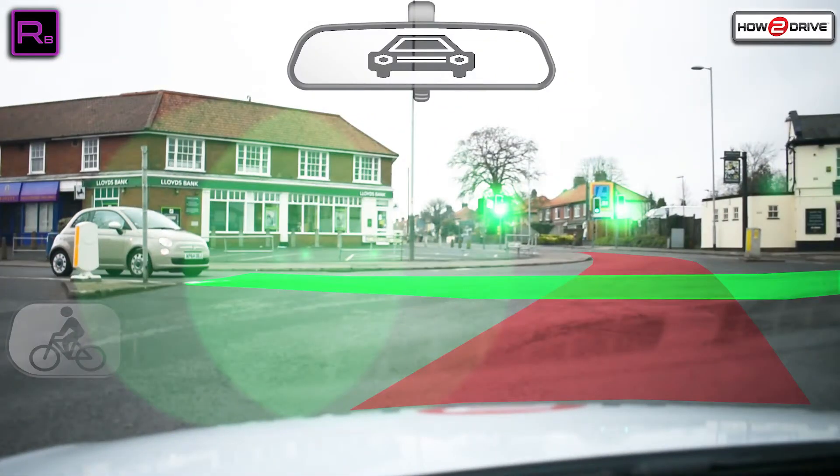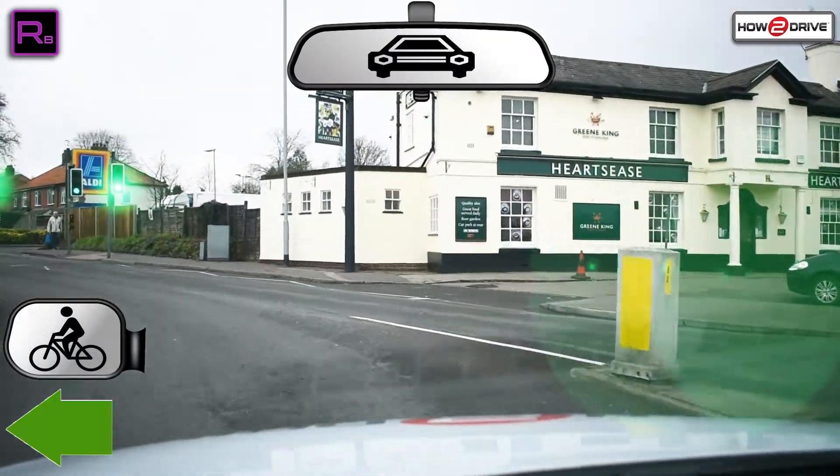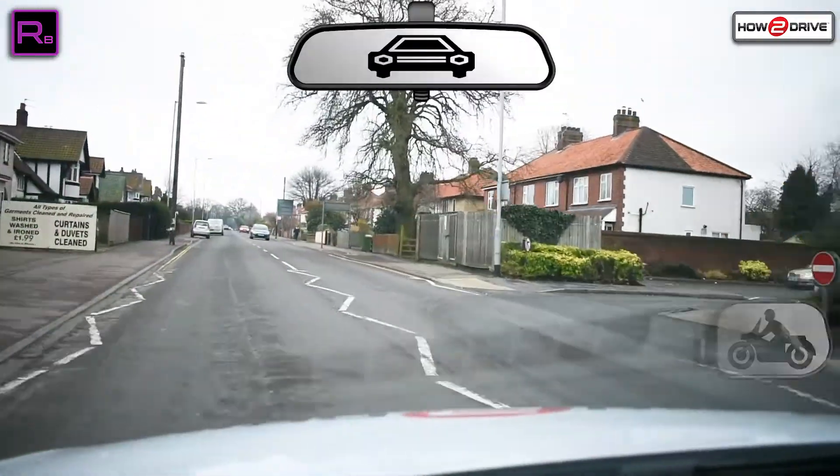Pausing here, looking into the third exit where the traffic lights are. I need to make sure my exit is clear so I don't block the car to my left on that green path. My exit is clear so mirrors, signal and into the new road. Keeping my eye on the pedestrian and the pedestrian crossing.